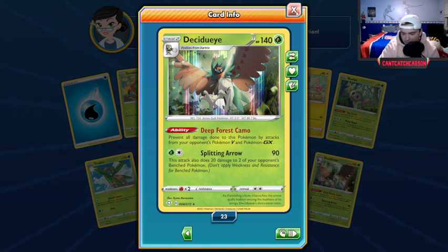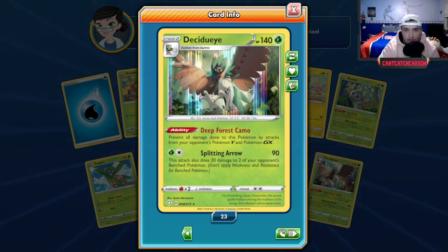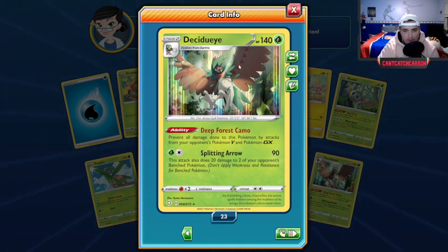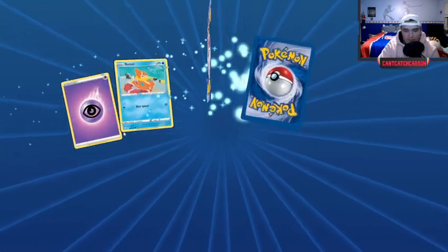Hollow Decidueye is a fairly common archetype right now — it counters my favorite deck, the Eternatus VMAX, very well. If you want any of these cards, leave a comment, I'll have my username in the description on Pokémon TCGO — make sure to add me and I'll add you back. Decidueye is a huge pain in my side though.